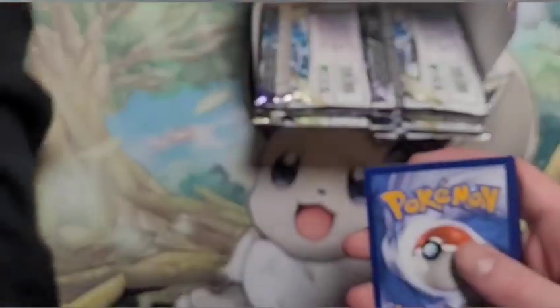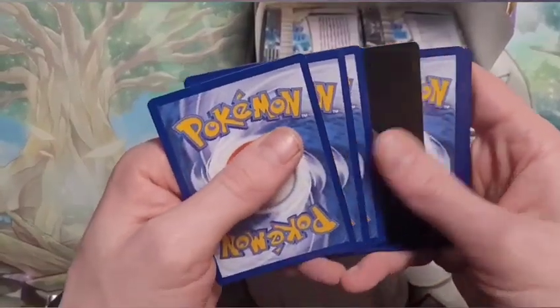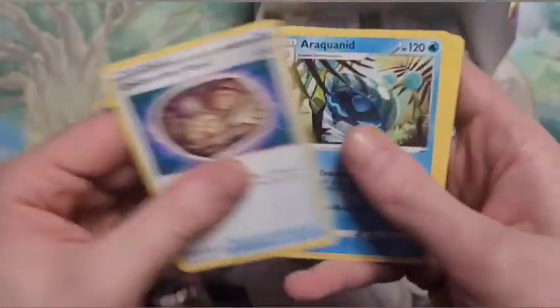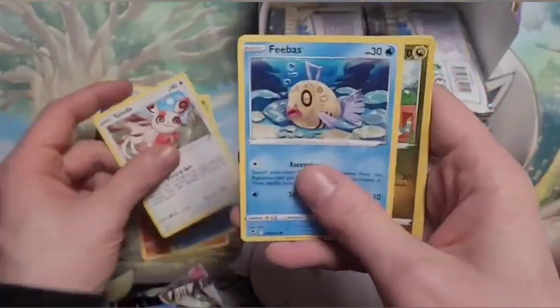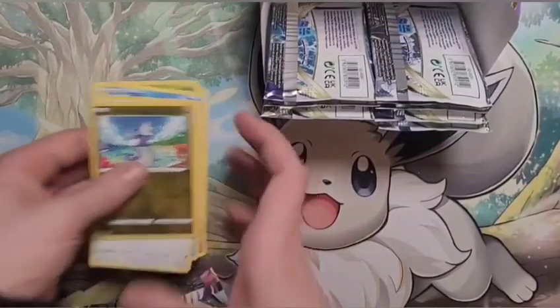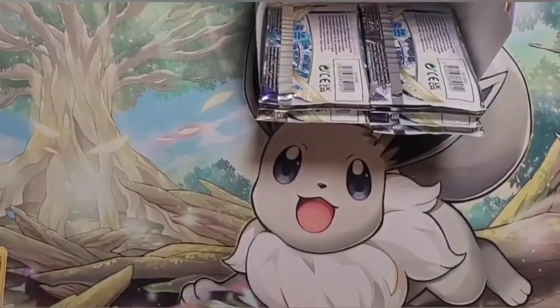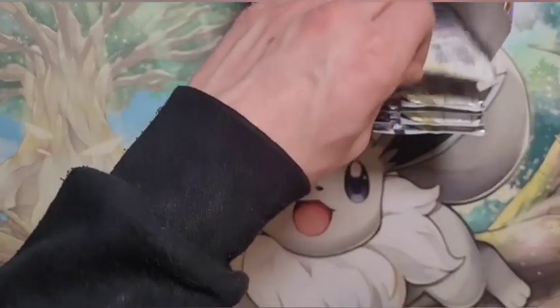Let's do this — code card. There's a V-Star marker in this one so we don't have to call another one — wasn't very good at it anyway. Dratini and a Hisuian Braviary, which looks so much better shiny — it's like all black bird, it's nice, I like it.